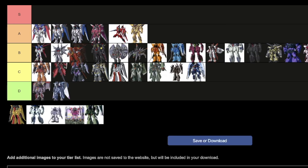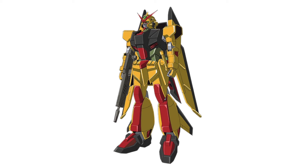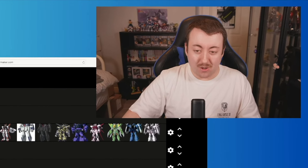Next we move on to the Strike Rouge — basically the Strike but in pink, white, and red. We're going to put it just in front of the Strike Freedom. As much as I love the design, it doesn't really serve much of a purpose in the story, so lower end of B but still comfortably in B.